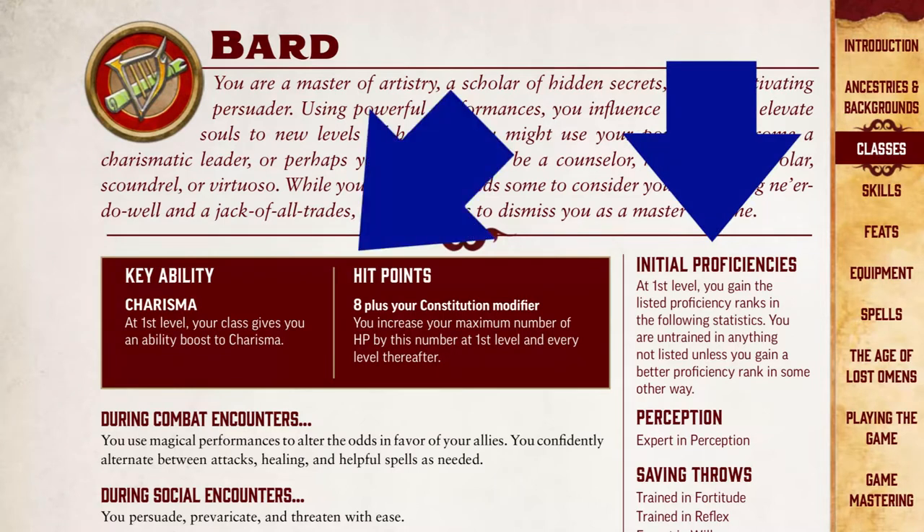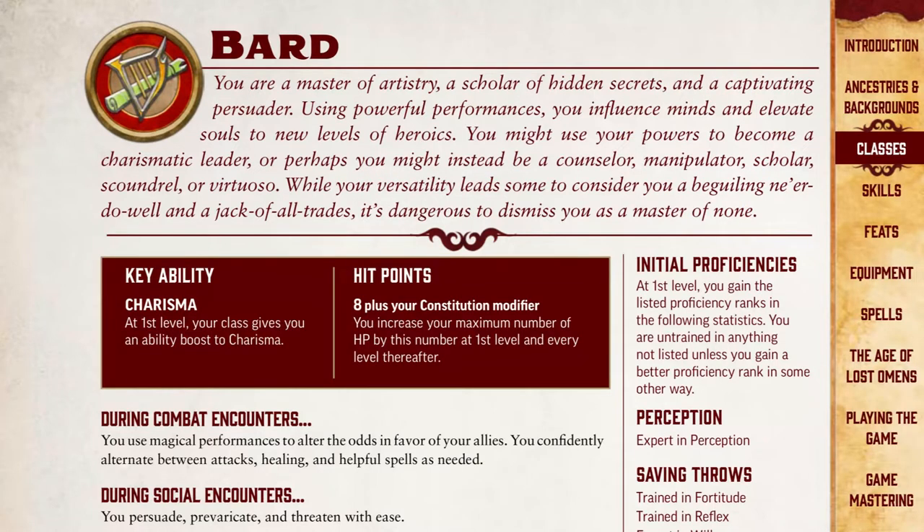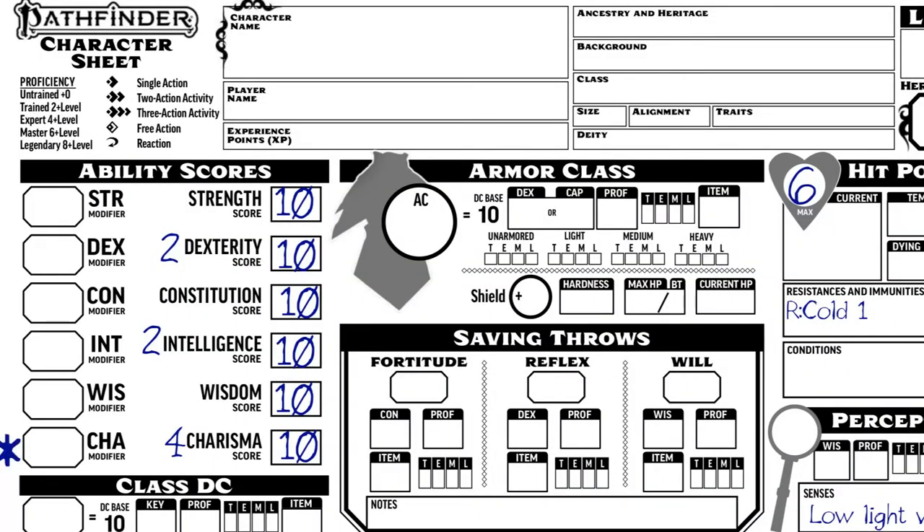After my player has chosen their class, but before I help them fill in the character sheet, I like to resolve ability scores. The key ability for bard is Charisma — I'll put a little star by Charisma so I remember it's important. You get to choose four more boosts to ability scores in addition to all the ones already taken. Because they're playing a bard, I'll boost Charisma up to 16, boost Wisdom up to 12, boost Constitution up to 12, and boost Dexterity up to 14, because they're going to need a little help with combat.